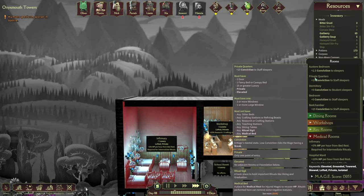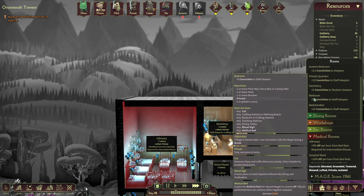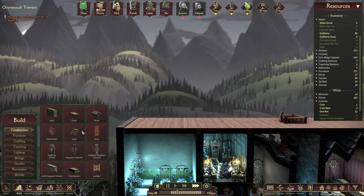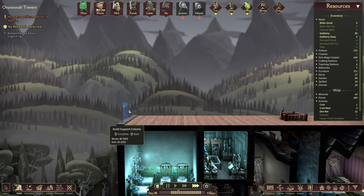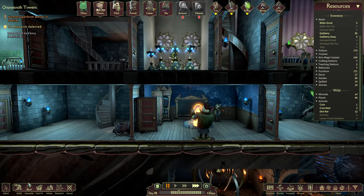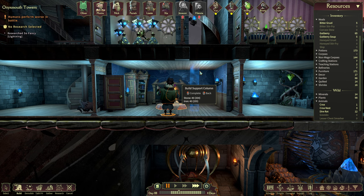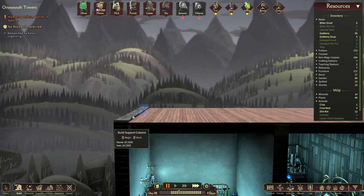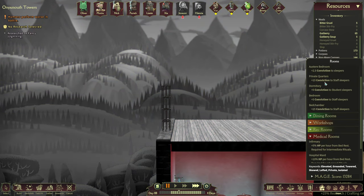We can make some private quarters but the bedroom can have 2 beds, which is very helpful — it still needs to be private. The private quarters need to be private and elevated. I guess you can just make an elevated room by... let me see if that works. If you're wondering what I'm doing over here — you'll see in a minute.